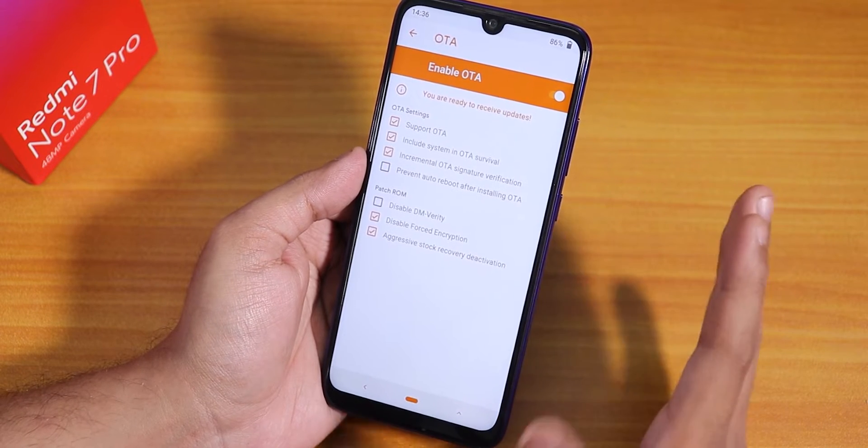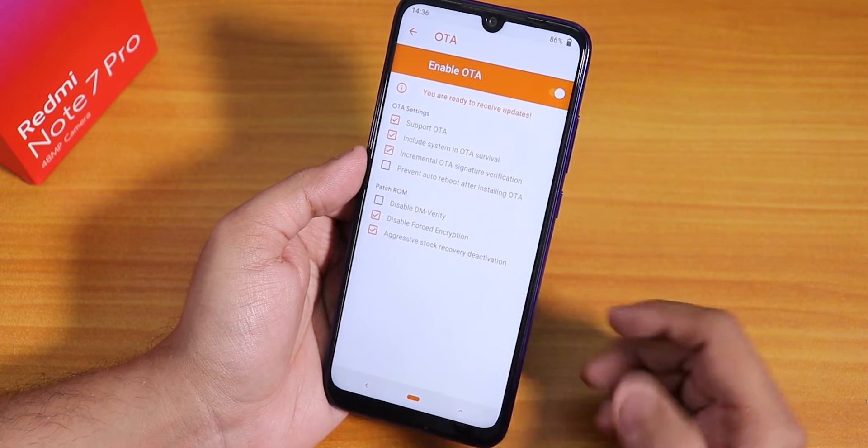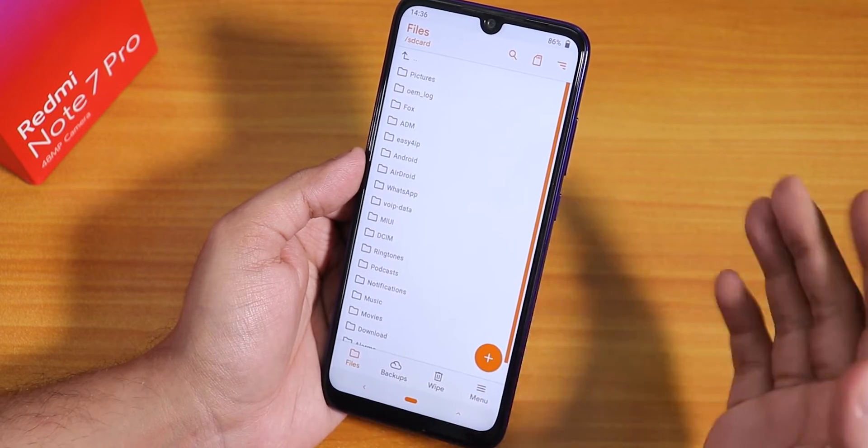Make sure you have 'Disable Force Encryption' enabled. If you have this feature enabled, you can flash any ROM without an fcrypt disabler or Magisk — it will keep your storage decrypted. That is how I flashed this ROM.